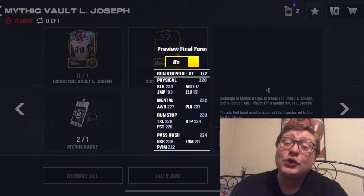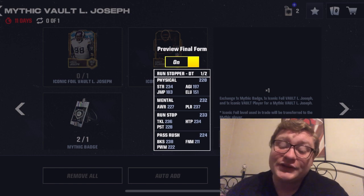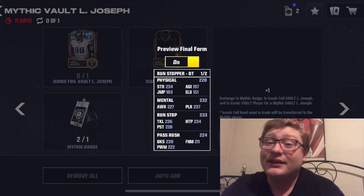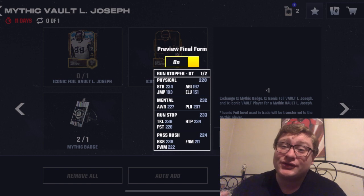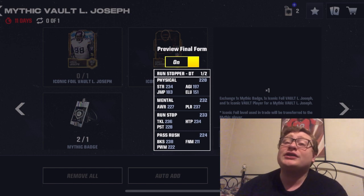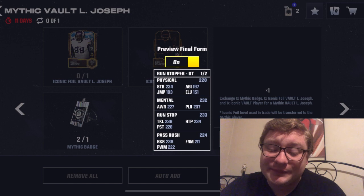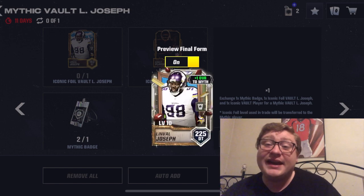Mental is 232 with 237 play recognition — that's going to be great when he's chasing after the quarterback or the running back — and 227 awareness. On run stop, some of his better stats: 236 tackle, 234 hit power, so again lots of fumbles, lots of big hits, and 228 pursuit to chase quarterbacks, running backs, maybe tight ends in short scenarios. Pass rush at 224 overall: 238 block shedding — that is insane for a defensive tackle. 211 finesse moves and 222 power moves. He's a big guy, a strong guy: 6'4", 329 pounds, one of the heaviest cards in the game.